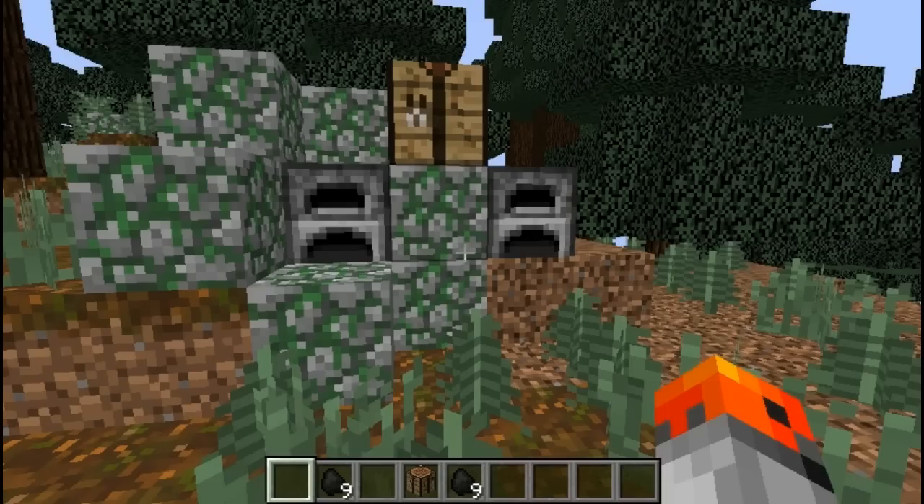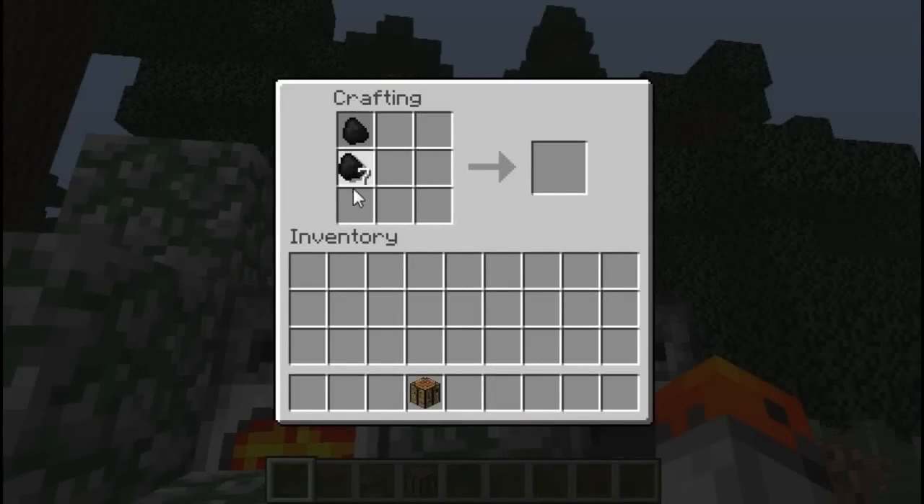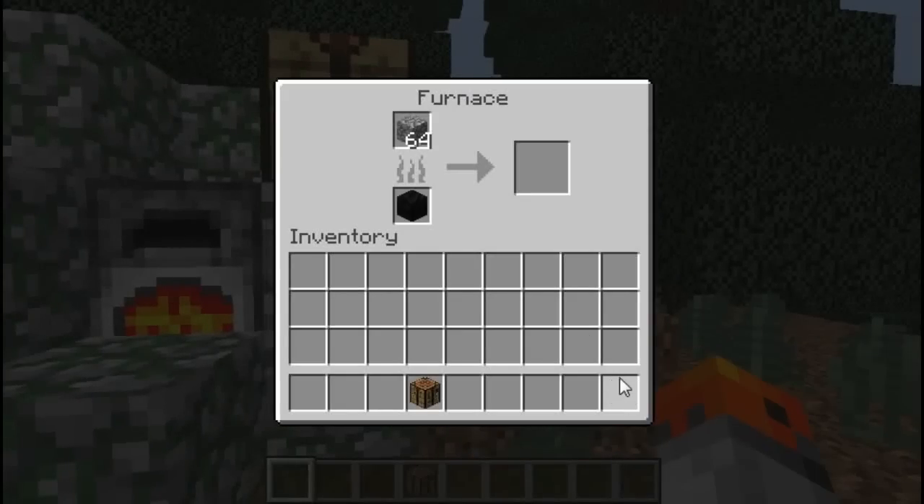With 9 coal, you can cook 72 items. However, if you just take the 9 coal and combine it into a block of coal, you'll be able to cook 80, which is 8 more — basically saving you 1 coal.